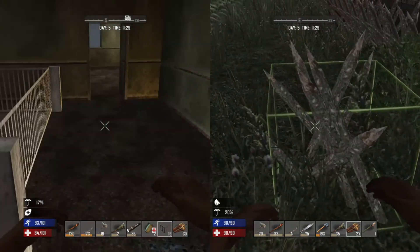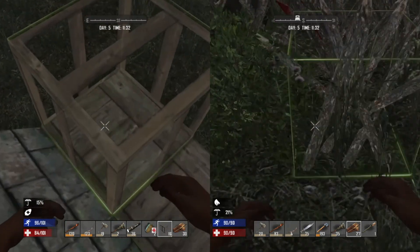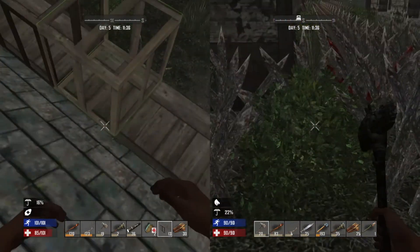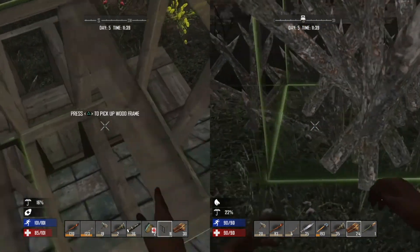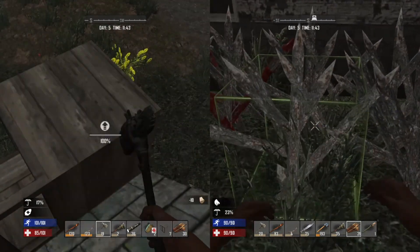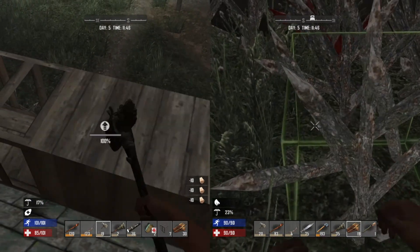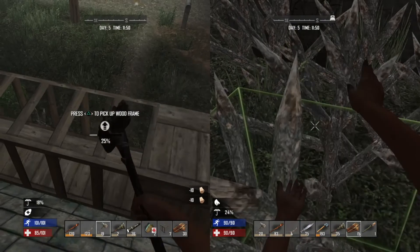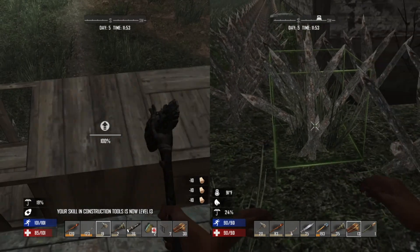These spikes are getting on my nerves. Have you gotten stabbed by them? No — I just can't place them where I want. There's a shrubbery in the way. Oh, is that thunder outside? Real life? That's probably just a plane or something. Yeah, lots of planes fly overhead around here — I live near an airport.